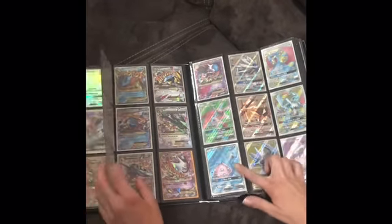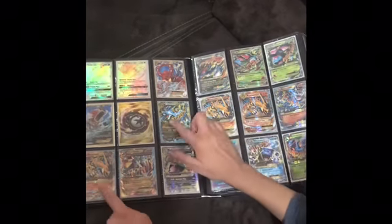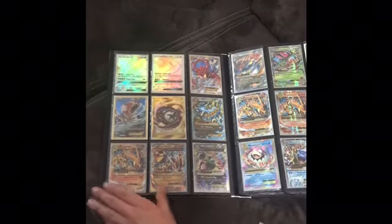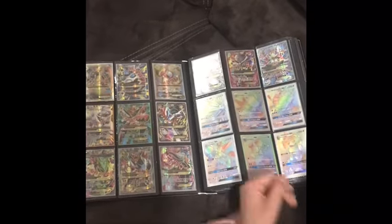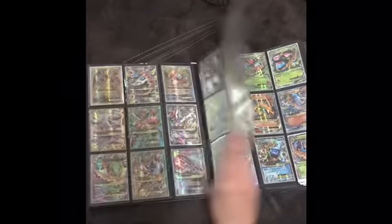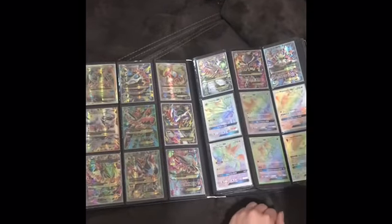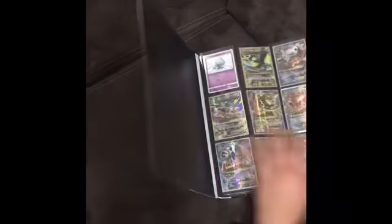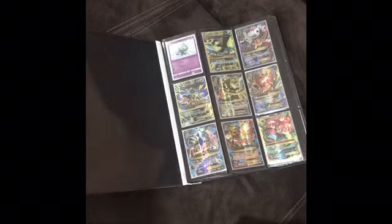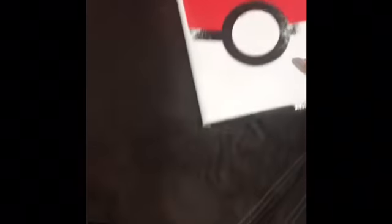Keep moving here — Lapras GX full art, all these megas are pretty cool. Secret rares — these are in really bad condition, they seem like they've been aged so hard. A lot of rainbow rares. There's a lot of full art megas. The full art Charizard is not in good enough condition. And we got Shining Trumpets — it's still here because it's not worth enough.